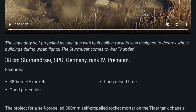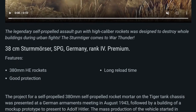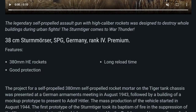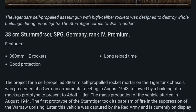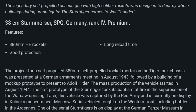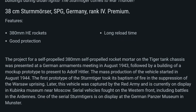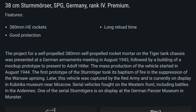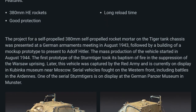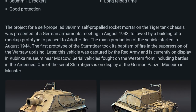The project for a self-propelled 380 mm rocket mortar on the Tiger tank chassis was presented at a German armaments meeting in August 1943, followed by the building of mock-up prototypes to present to Adolf Hitler. Mass production of the vehicle started in August 1944. The first prototype of the Sturmtiger took its baptism of fire in the suppression of the Warsaw Uprising.